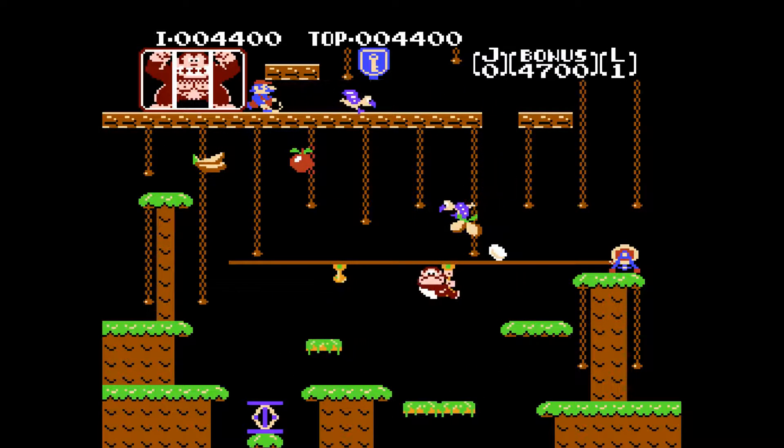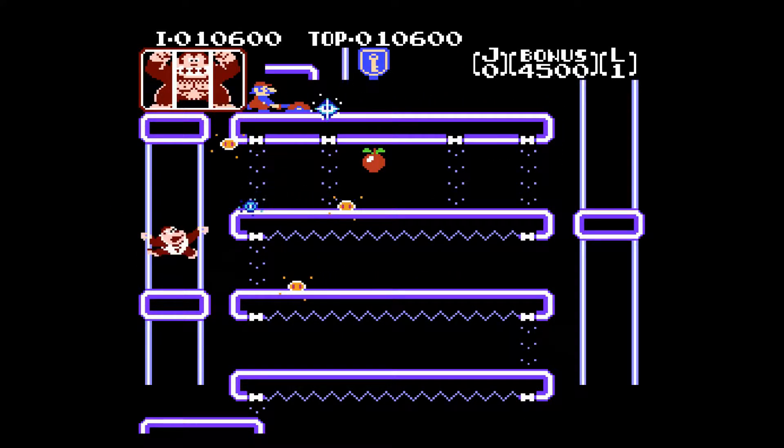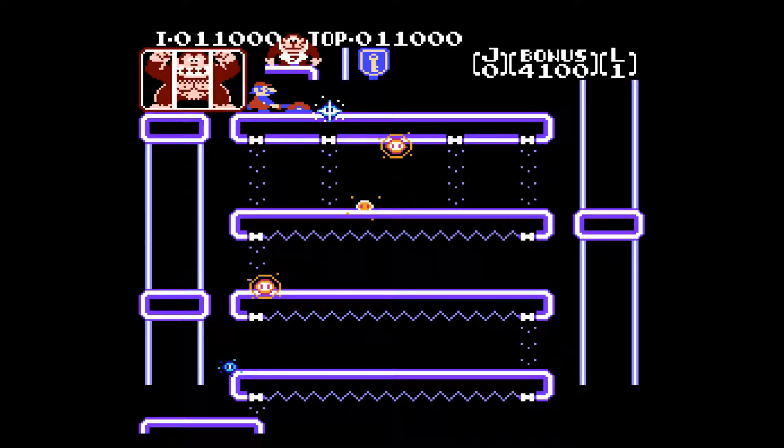The game is split into four stages. The first two stages are set in the jungle, while the remaining two are set in the city. After defeating the last stage, the game loops. The objective of the game is to reach the imprisoned monkey at the top, or inserting all of the keys in the keyholes in stage 4.